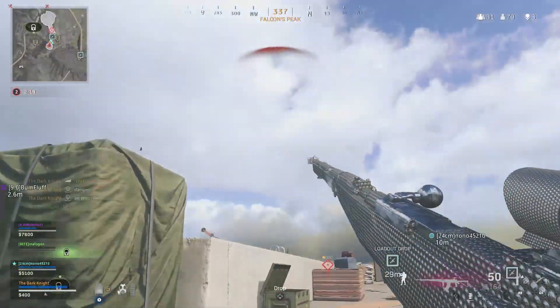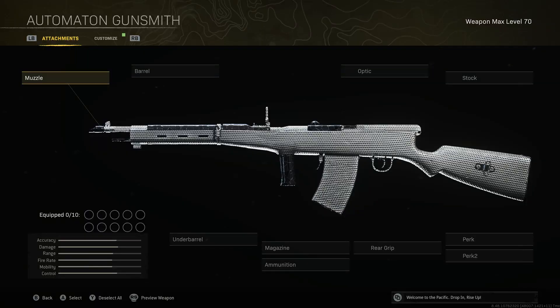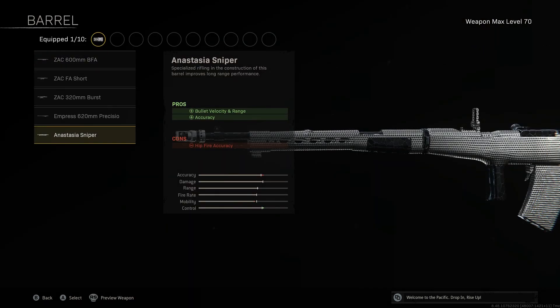The F8 Stabilizer for the muzzle, giving us improved accuracy on the road to making it a no recoil beast, whilst also giving us increased damage range making it more effective at a distance. The Anastasia Sniper barrel increases both range and bullet velocity, ensuring our bullets are traveling even faster so we get those hit detections registered on our opponents.